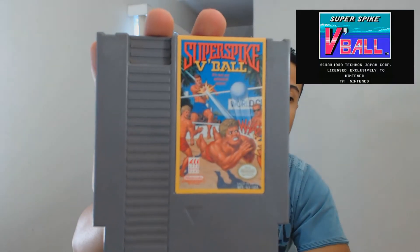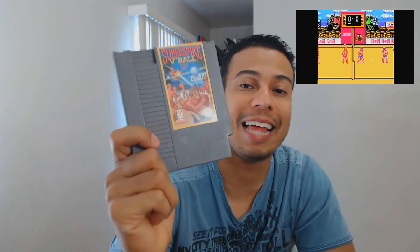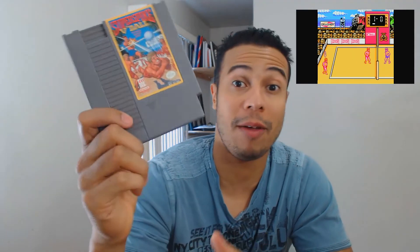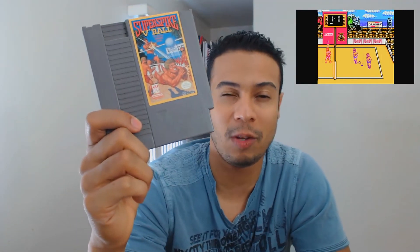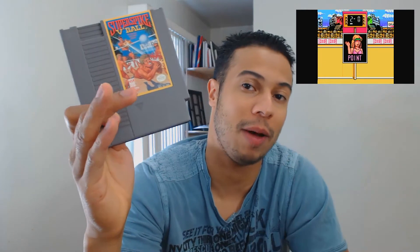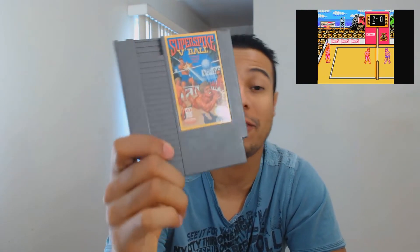The first one from Leaptrade is Super Spike V-Ball. This game is so much fun — I used to play this a lot when I was younger. It was the only volleyball game I thought was actually fun. It's a two-on-two volleyball game where you set up your teammate, they set you back up, and you spike it. On defense, you can jump up and time it to block the spike. It's a lot of fun. If you guys never played this game, definitely get it — I definitely suggest it.